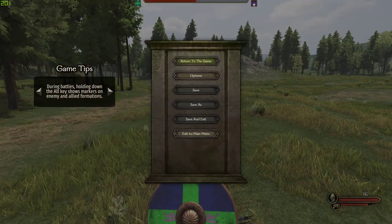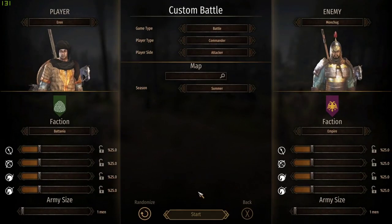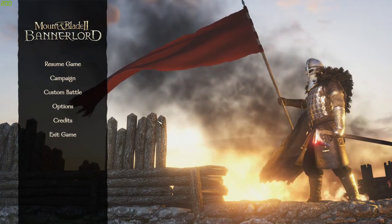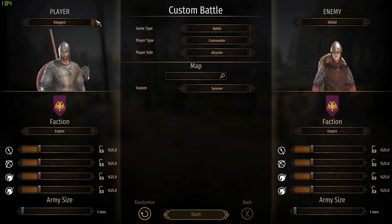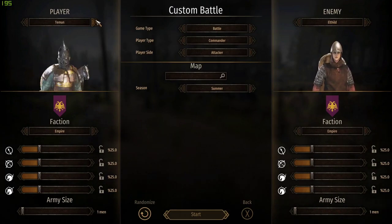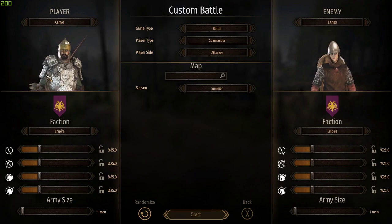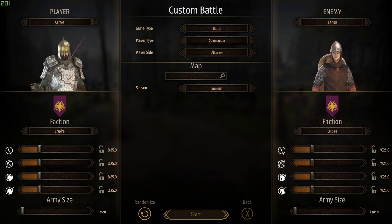Also, thrown weapons. You saw in the tournament earlier that those thrown weapons are doing a ton of damage — those can insta-kill a lot of units. So you want to be really careful when you're fighting someone who has one of those. A throwing spear is a great way to take out shields or take out people, but you gotta be careful, because if the enemy has them they can take you out super fast.